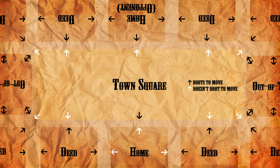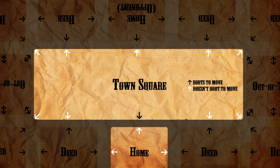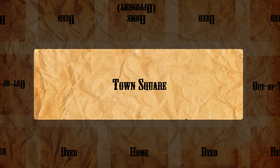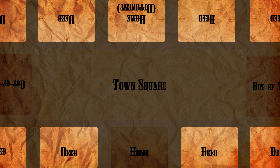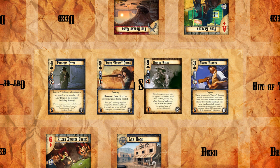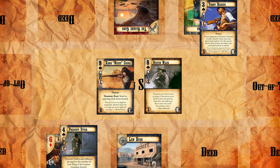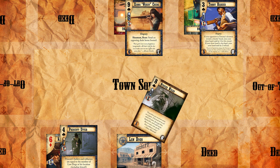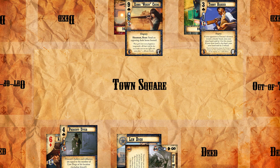A quick mental shortcut is that the only dudes who may be eligible for this special movement are dudes who start in either the town square or your own home. If your dude is starting in any other location, he's going to have to boot to move unless you have some type of card effect. The first exception to movement is that whenever you move from town square to an in-town location other than your own home, you don't have to boot. Take note that you can't move from the town square to your own home without booting.